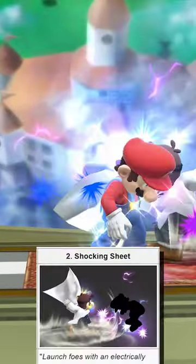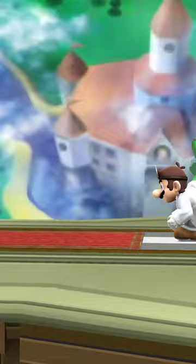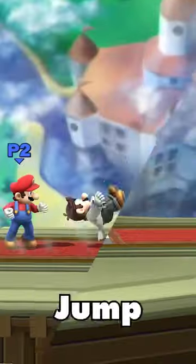Side Special is Shocking Sheet, where the cape deals electric damage, but it does not reflect projectiles. Breezy Sheet is the Side Special with a windbox, and it can push opponents back.